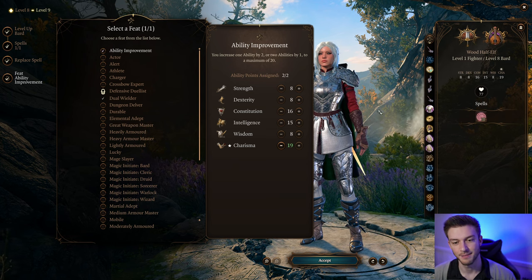For the offhand weapon, we're using Belm. It gives us Perfectly Balanced Strike. What's cool is it copies whatever you have on your main weapon — so it'll use the Infernal Rapier's Charisma modifier for its attack rolls and also grant that plus one to spell save DC. The Perfectly Balanced Strike allows us to use a bonus action to attack. With offhand weapons it's usually a bit weaker, but this one copies your main hand, so it actually gets really powerful.